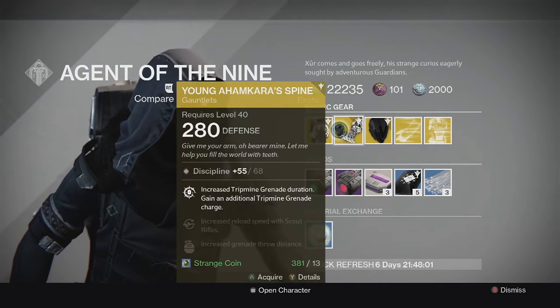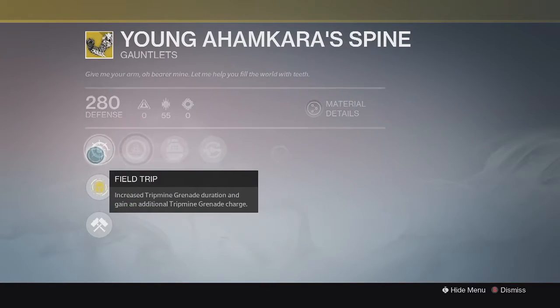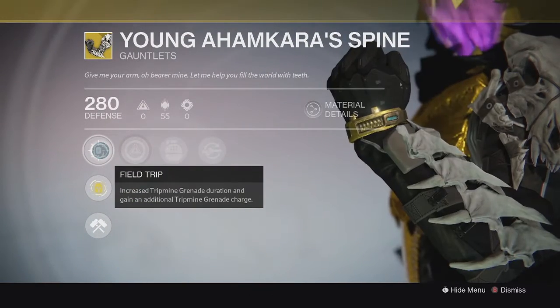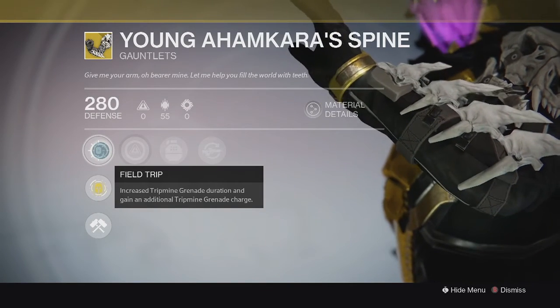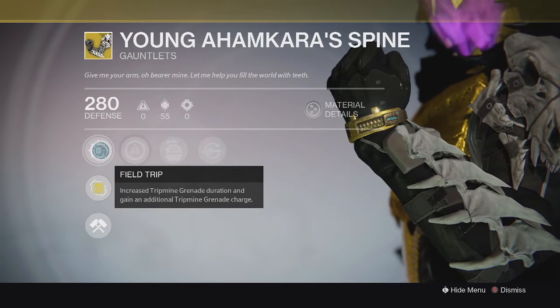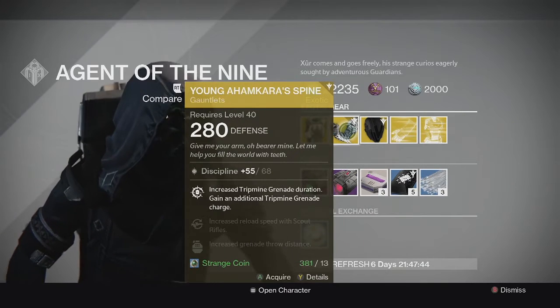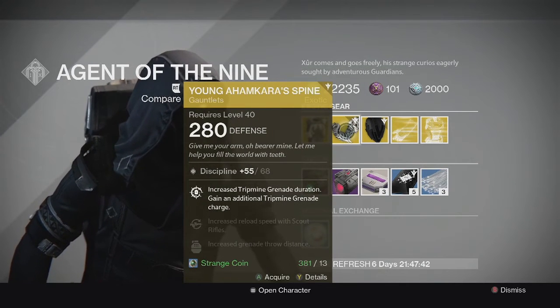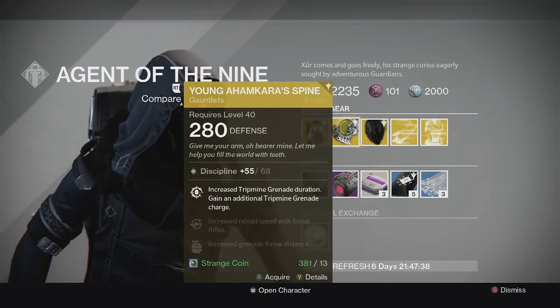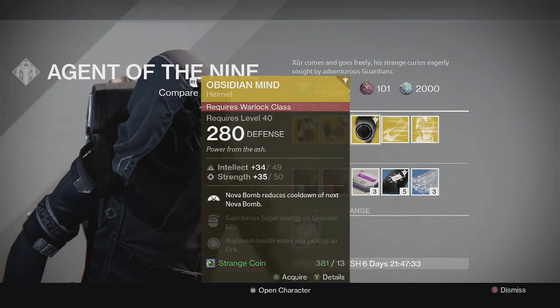For the Hunter, we have the Young Ahamkara Spine Gauntlets and this one is a little bit different from the year 1 version. This one has increased tripmine grenade duration and it also gives you an additional tripmine grenade. Pretty good for the gunslinger. Tripmine grenades are pretty decent in Crucible and it's a little bit better than it was in year 1. So if you want to try it out, it's pretty good for gunslingers.